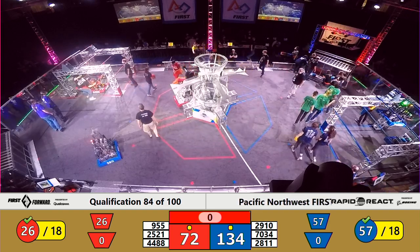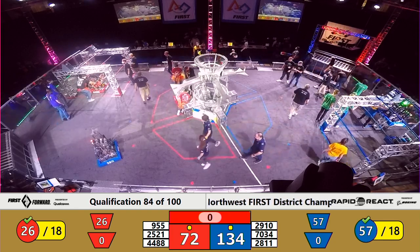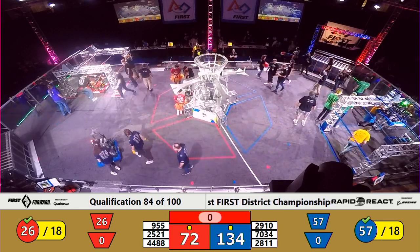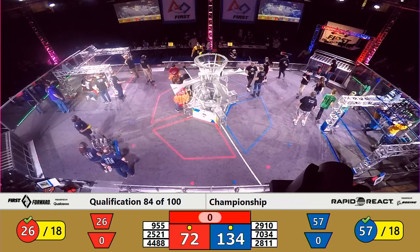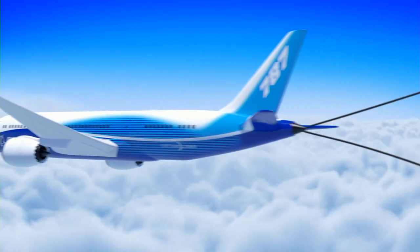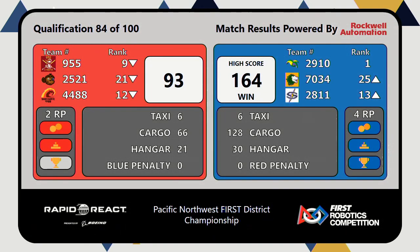The only question in my mind is, are there fouls in this match? The world high score for a no-foul match from First in Texas District today is 160. Blue Alliance at 134 with two robots in the air. Blue Alliance has the victory. There are no fouls — and ladies and gentlemen, you just witnessed a new world First Rapid React high score. What?!